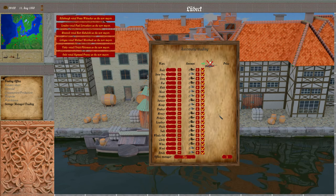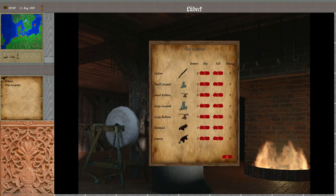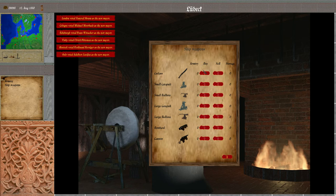In the harbor we also added the blacksmith's with armory functionality. Here you can buy your ship weapons, which are produced by the blacksmiths mainly based on capabilities and the required wares available.